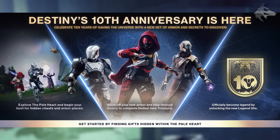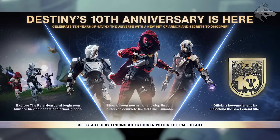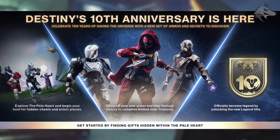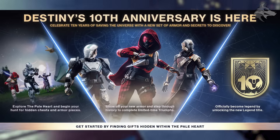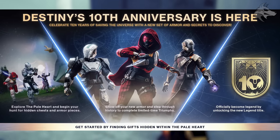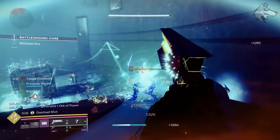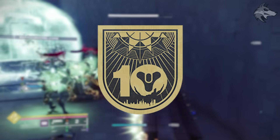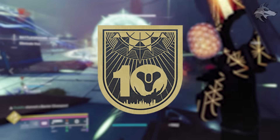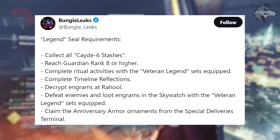We don't know what these secrets will be just yet, but it says explore the Pale Heart and begin your hunt for hidden chests and armor pieces. Get started by finding gifts hidden within the Pale Heart — these will come in the form of Cayde stashes. There'll also be a new title simply called Legend, which has the 10-year logo on it. According to Bungie Leaks, the requirements will include collecting all Cayde 6 stashes found in the Pale Heart.